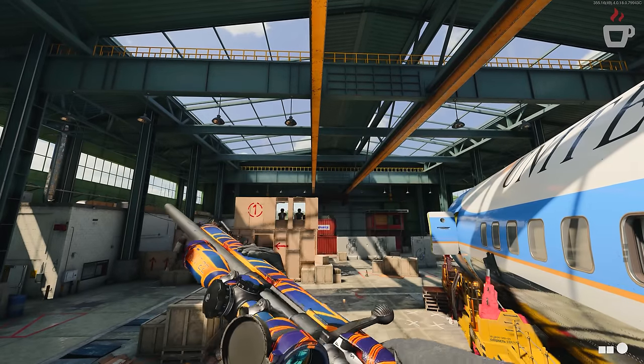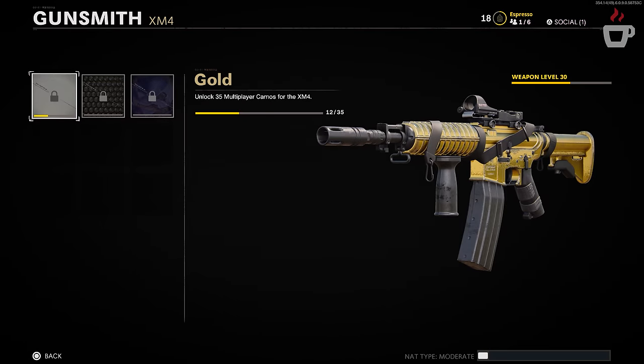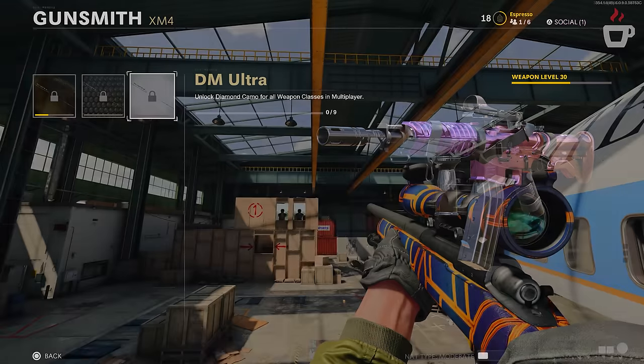Each of these camo categories has five challenges associated with them, giving you 35 camos per weapon excluding mastery. If you complete all camo challenges you get gold; complete all challenges for all weapons in the same class and you unlock diamond; and completing all camo challenges on all base weapons in the game unlocks dark matter — renamed DM Ultra, which is personally a slight nod to the campaign's MK Ultra references.